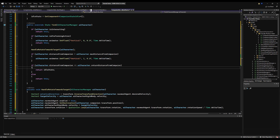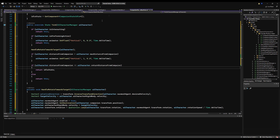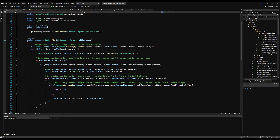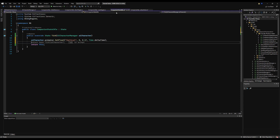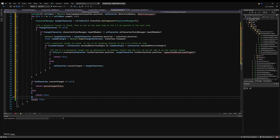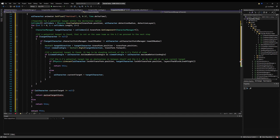Now let's go to the idle state. The first thing we want to do is set our vertical to zero over a time of 0.1f over time dot delta time. This is the state we'll use to scan for a target. On the idle state humanoid, copy the target selection logic and paste it in the companion state idle, along with the detection layer and layers that block line of sight variables.